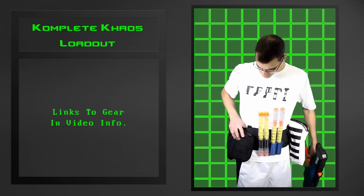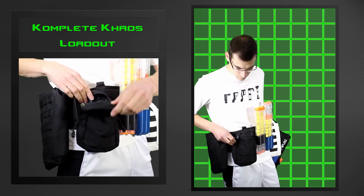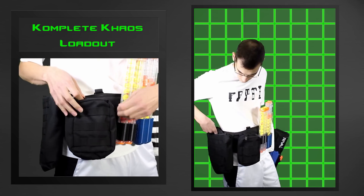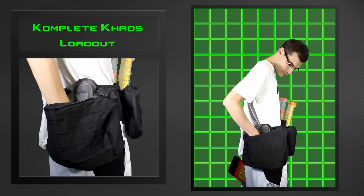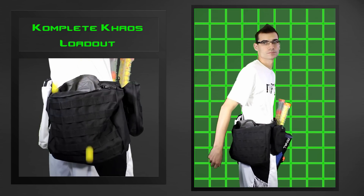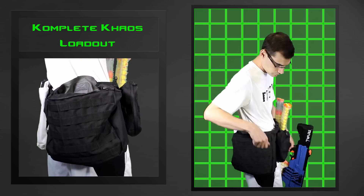Next to the mag holders, I have a Condor EMT pouch to hold my battery pack for the GoPro I wear on my head during games. On my other side, I have one more BlasterSmith UK large zipper dump pouch. This won't be holding any mags, but instead just loose Rival rounds to reload with when I have the downtime.